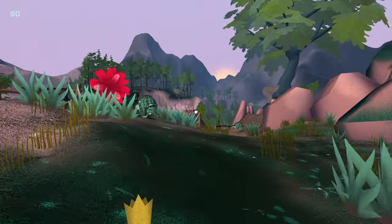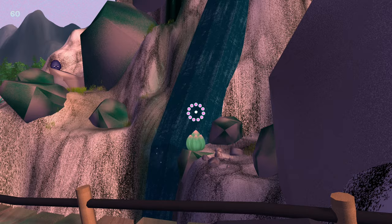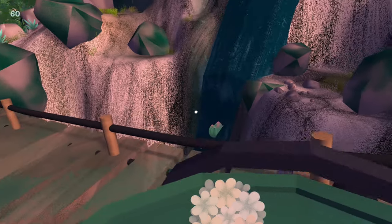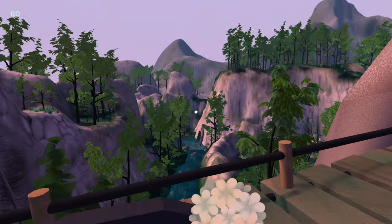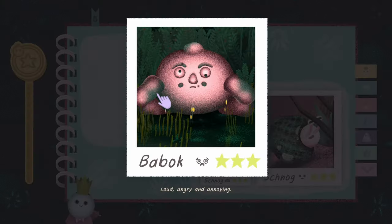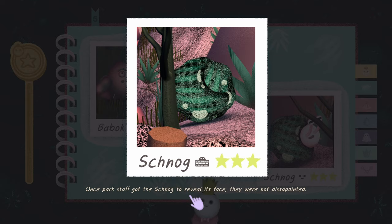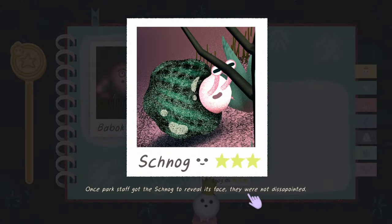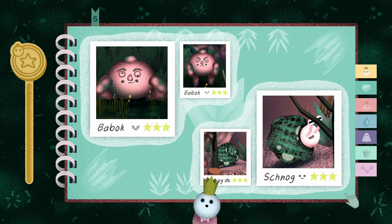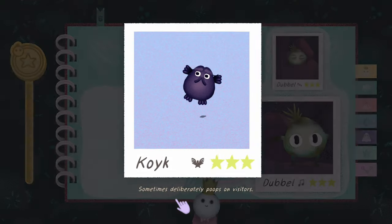Let me show what I'm talking about - you just gotta bap these boys, bap that, and then it'll be outside of the cave - it goes down the river and it's on the other side of the cave. All right, let's start reading! 'Babook: loud, angry, and annoying.' 'Shong: park staff got the Shong to reveal its face - they were not disappointed.' It's a pretty good face. 'Kyunk: sometimes deliberately poops on visitors.' Delightful.